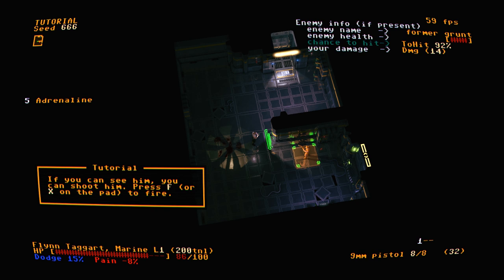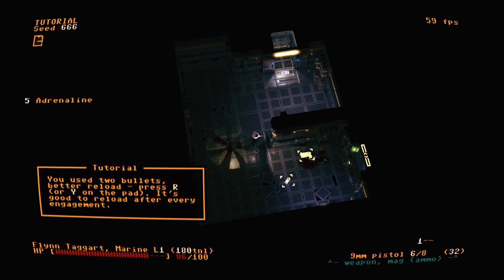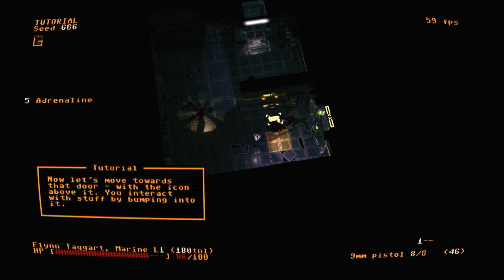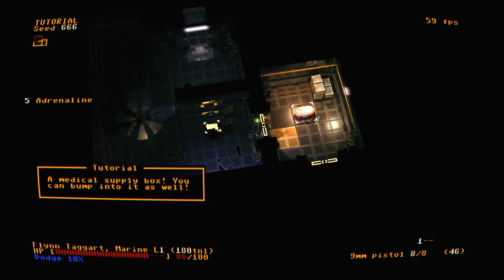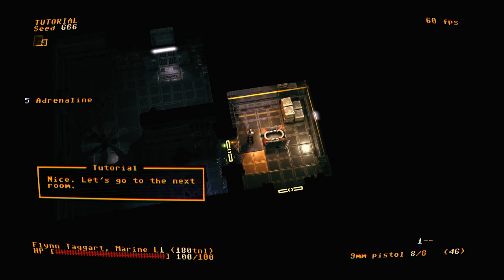He's a former grunt and I'll do 14 damage. You fire your current weapon at the currently selected target. Fire again — used two bullets, better reload. The enemy drops a pistol and some ammo. Move to pick it up. Now let's move towards that door — you interact with stuff by bumping into it. There's a medical supply box with med kits. Items like med kits are stored in inventory, not used instantly.